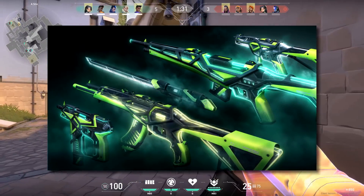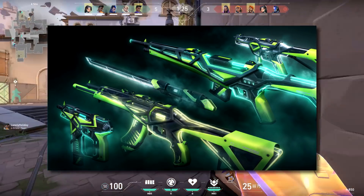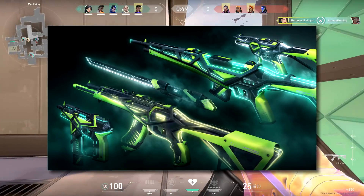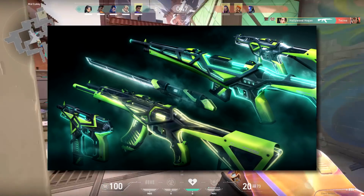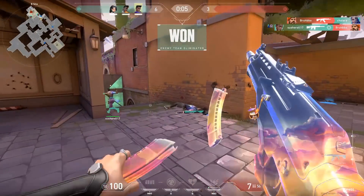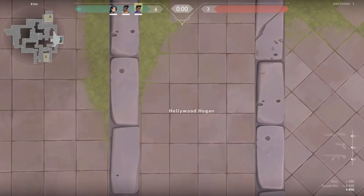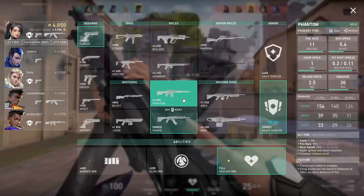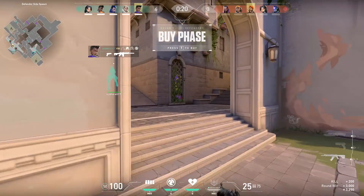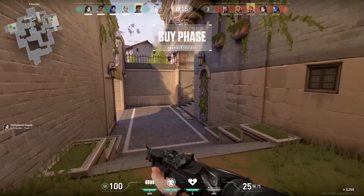This collection includes a Frenzy, a Vandal, a Katana with a brand new animation — not just the K-TAC animation, but a brand new katana animation — a Guardian, and a Stinger. What's cool about the Stinger being added is that I believe this is only the second Stinger skin with a finisher in the game, the first being the Sovereign. I'm excited because there are a lot of weapons missing upgradable skins — like the Stinger, and the Bulldog only recently got its second upgradable with finishers being the Spectrum alongside the Glitch Pop.